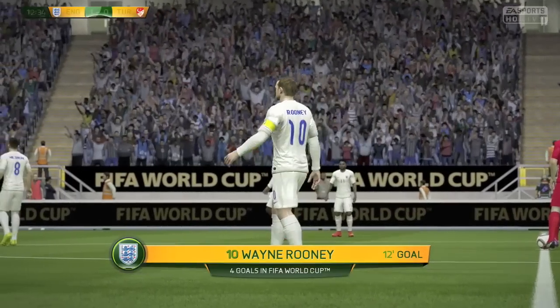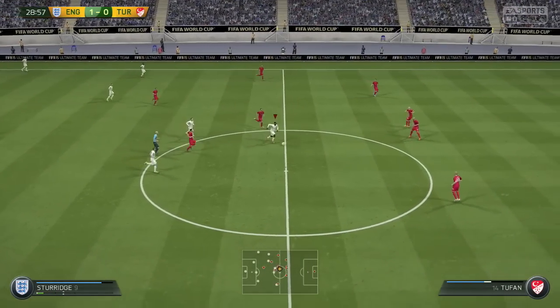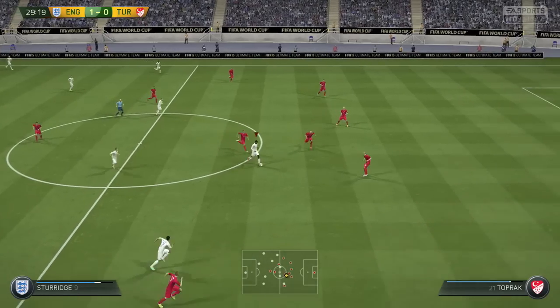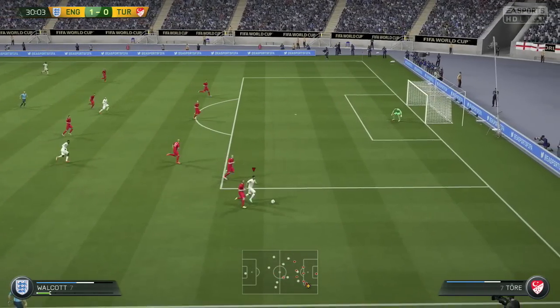If you ever win those free kicks from that sort of range — L1 and circle it, don't line it up, don't take too long thinking about it, just blast it. Still England 1, Turkey 0. Fantastic start. On the half-hour mark Theo Walcott is again causing problems for the Turkey defenders. It comes to Jordan Henderson who strikes it and it's a very good save by the goalkeeper, and Turkey get the ball away.